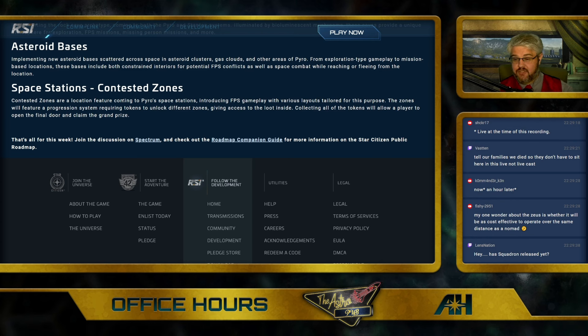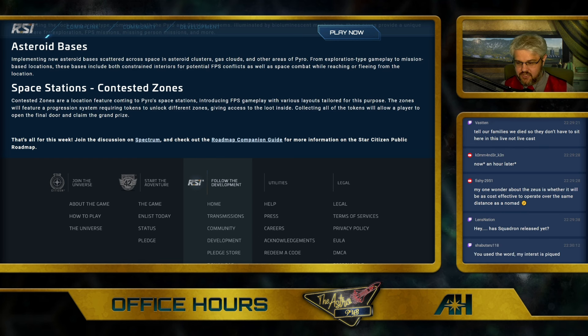Space Stations: Contested Zones — or what I like to call Starkov. Contested zones are a location feature coming in Pyro's space stations, including FPS gameplay with various layouts tailored for its purpose. The zones will feature a progression system requiring tokens to unlock different zones, giving access to all the loot inside. Collecting all the tokens will allow a player to open the final door and claim the grand prize. Some people in my Discord like to call this Star Citizen's Dungeons.